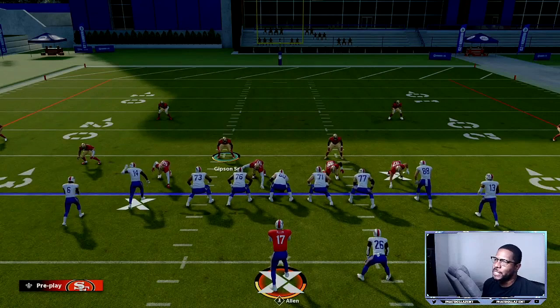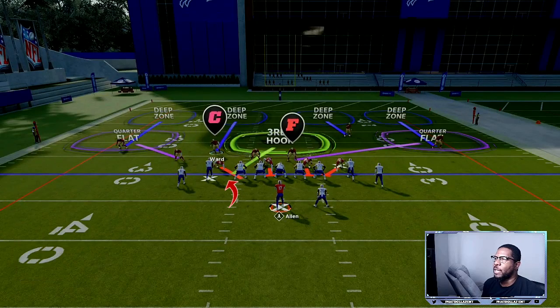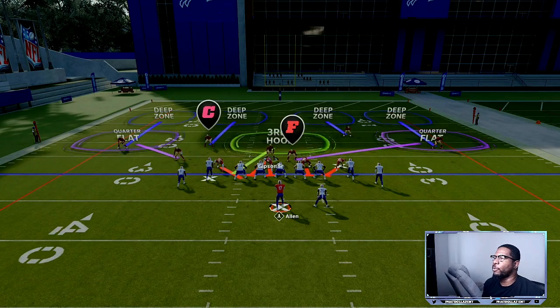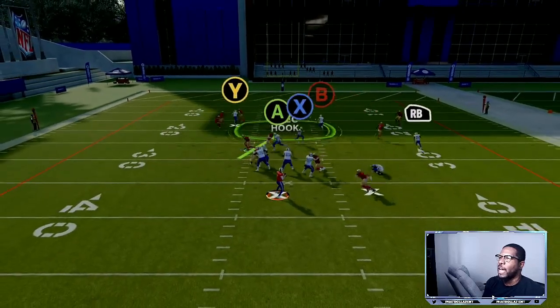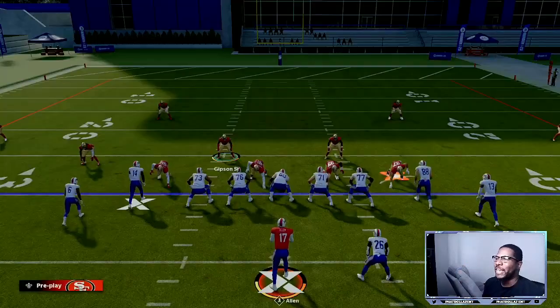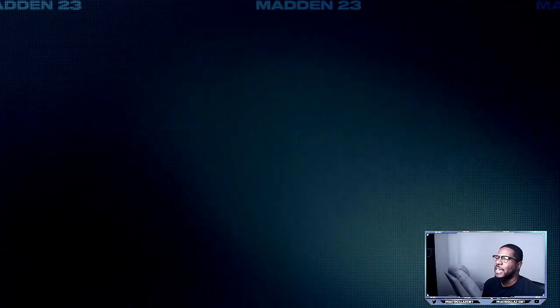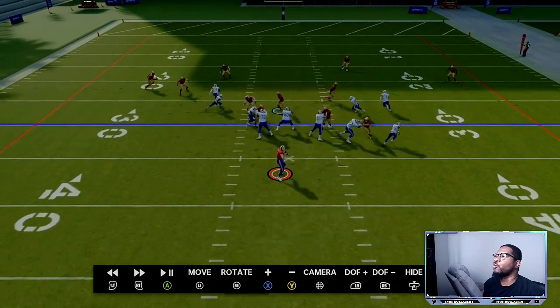When he hikes the ball and he's looking for long developing routes, I'm going to take away his quick routes and let the pressure get to him. He'll have to step into the pocket and try that corner route — there's a chance he fumbles or throws under pressure. Set it up again: pinch the linebackers, come down. You can bluff blitz a lineman — the purple zone will drop back while you bluff blitz through the middle.